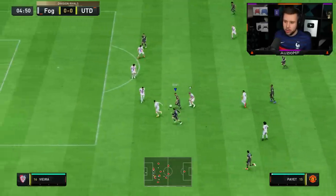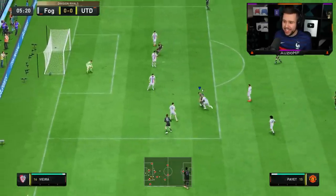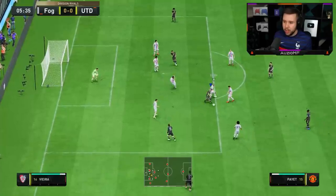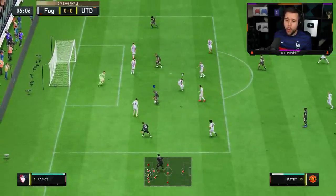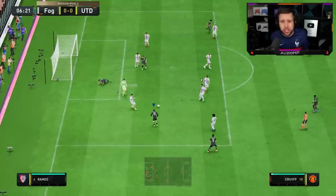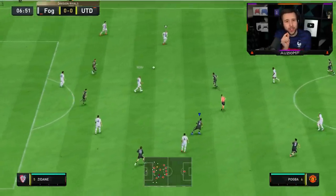Early pass — reverse elastico, and another reverse elastico — look at that! I do too much though — I'm enjoying his 5-star skill moves a little bit too much. Going for player lock on Payet — a no-turn from the middle, and he gets a bit of a crazy bounce. I get around the player and go for a low driven — love the fact that when he uses his strength in those situations, his stocky body type really helps.